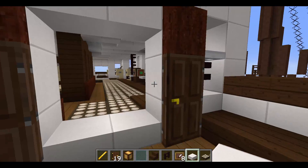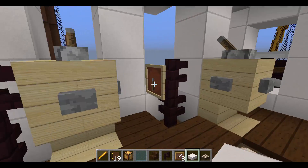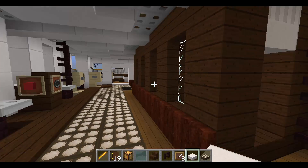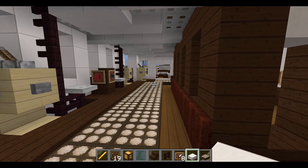Right here we have the bridge. We have the telegraphs, the phones, telemotors, and lots of gauges and stuff. It looks a lot like Mauritania's.